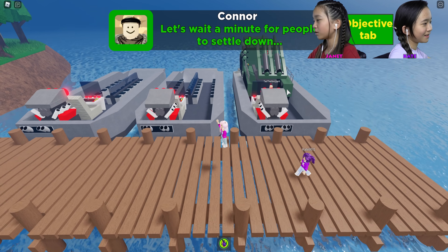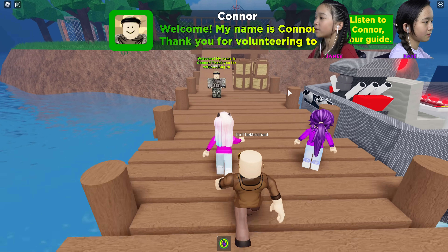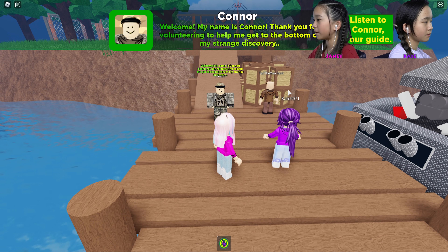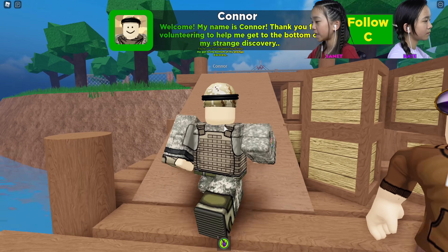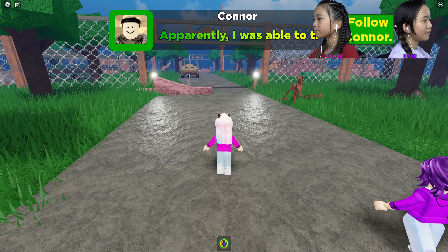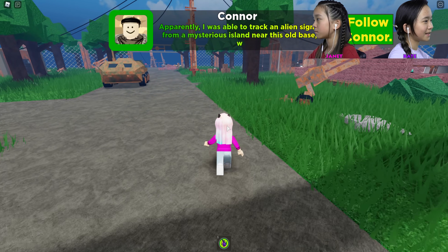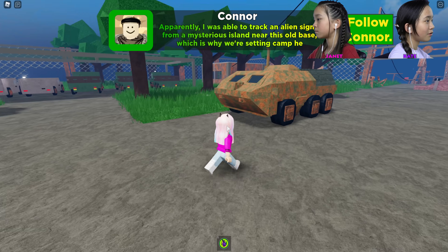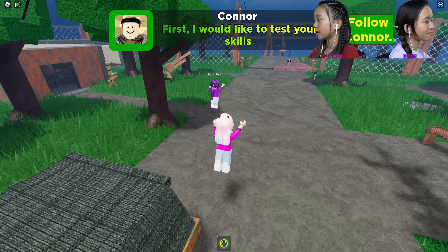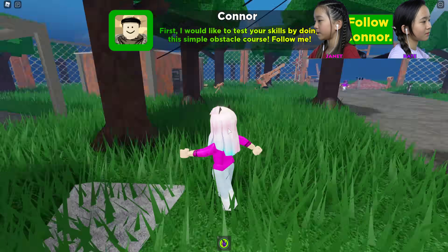That button goes back to the lobby — let's not go over there. Welcome, my name is Connor. Thank you for volunteering to help me get to the bottom of my strange discovery. I was able to track an alien signal from a mysterious island near this old base, which is why we're setting camp here. First, I'd like to test your skills with a simple obstacle course — follow me.